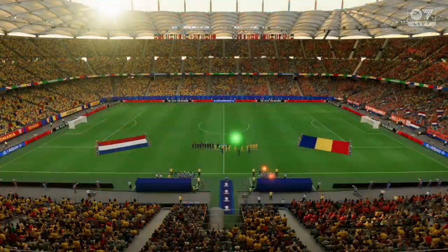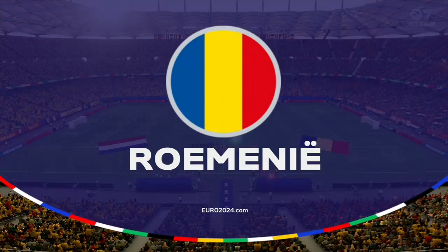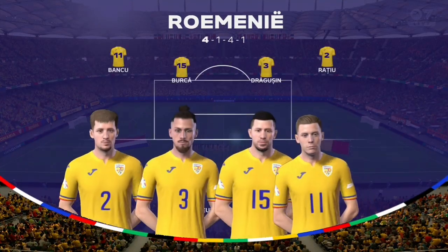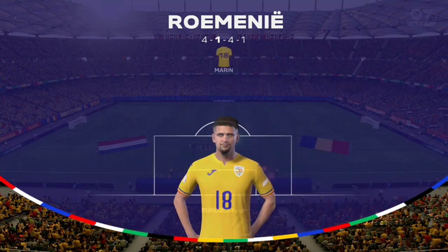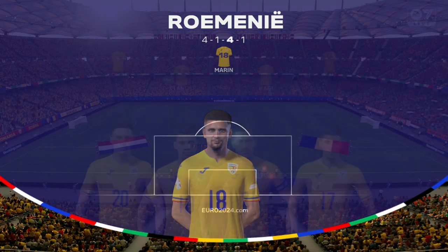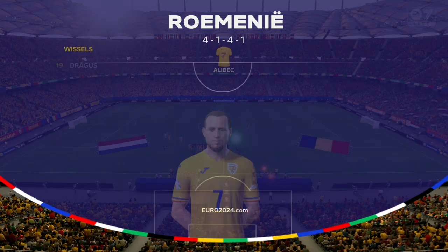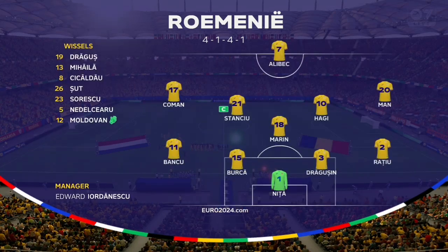The starting eleven for Romania: in this 4-5-1, they're packing their midfield. The two wide players will almost play as out-and-out wingers. However, it's important they do get runners from central areas to support the centre forward — that's going to be key.